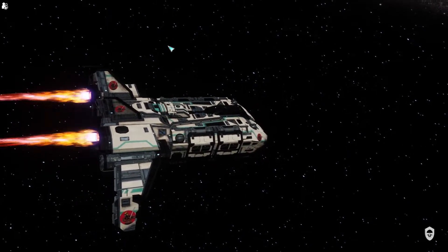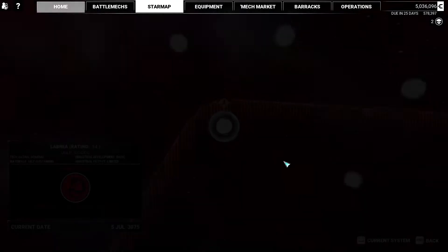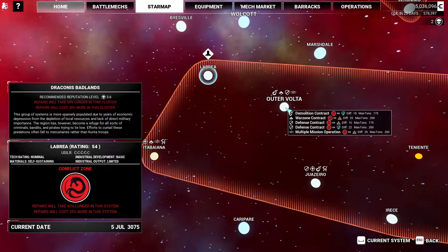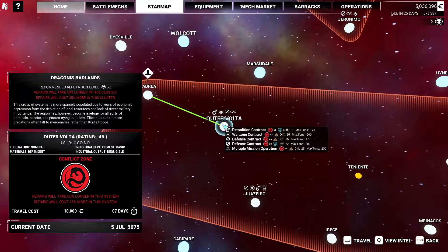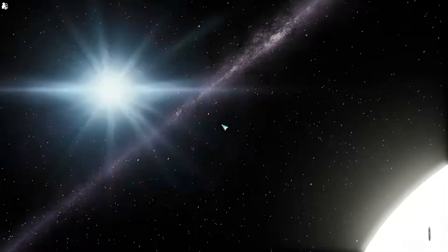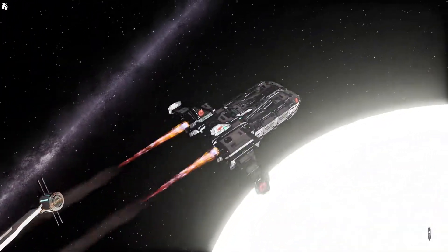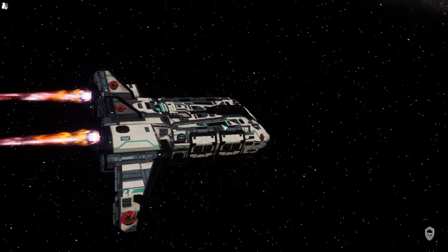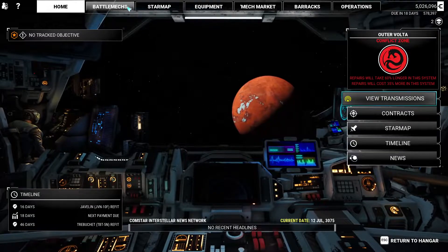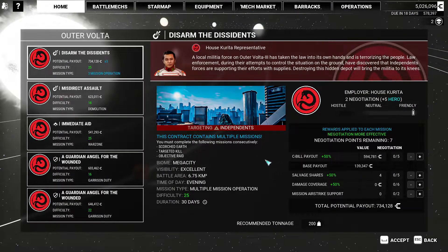I would much prefer SRM4s — it allows for much better ammo control and heat management. But beggars can't be choosers. We've got a defense mission and some war zones. I'm going to go for the defense first — I'll do the 1.6 skull one. I know it's on the lower side but I think it'll be a good playtest. I don't want to jump into a mega mission and then find out I can alpha strike once and then die.